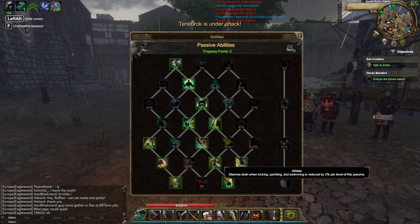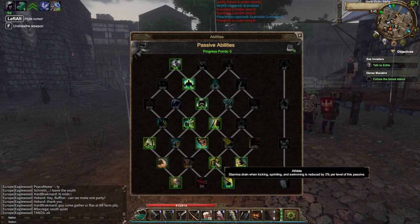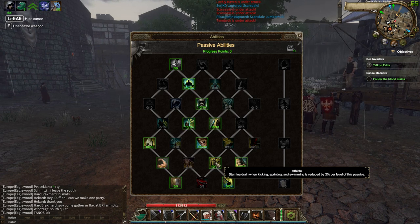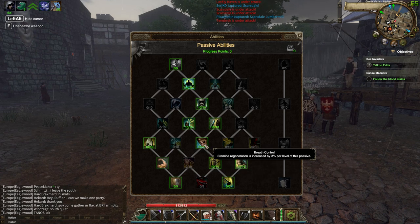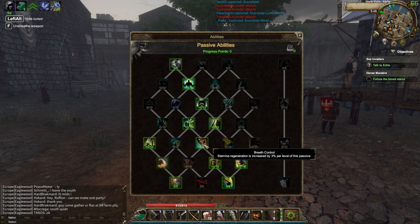After that we've got Athlete - stamina drain when kicking, sprinting and swimming is reduced by 2% per level. You have to get this. If you don't have stamina in this game, you are dead. When you run out of stamina, that's just death. Athlete is very good for catching up with enemies. Then we're going for Breath Control - stamina regeneration is increased by 3% per level. So if you get into a situation where you've been chasing someone too long or you've been blocking too much and you need stamina, you can back off a little and you'll regen 30% faster.